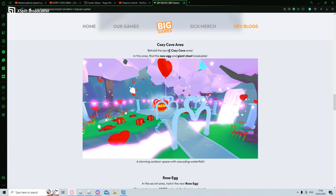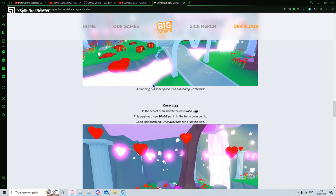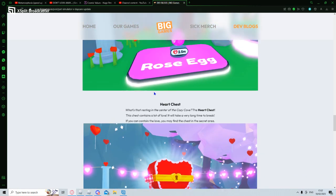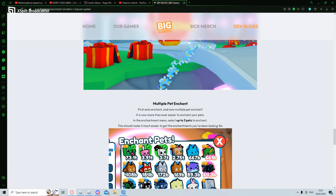Secret cozy cove area. In this area, find the new egg - giant chest breakable. Rose egg in the secret area. Hatch the new rose egg - this egg has a new huge pet in it: the huge love lamb. Good luck hatching it, only available for a limited time. It's 2.5 million for the egg. What's resting in the centre of cozy cove? The heart chest. This chest contains a lot of love and it'll take a very long time to break.